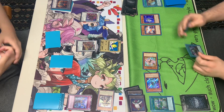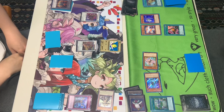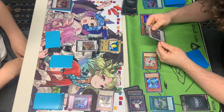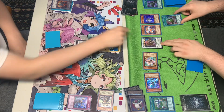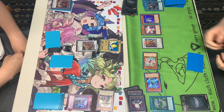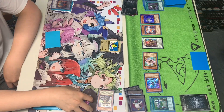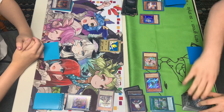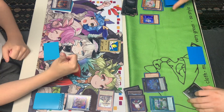He knows we have Mystic Mine in hand as well, so he's really forced here. We're going to add the Triple Tactics Talents to take the Baron. He's going to Baron negate that. We're going to be able to activate another Triple Tactics Talents — it negates activation so it's able to activate again. Activating the effect, popping the Chi Chao. He's going to activate the Blackout, banishing — or popping — both of them.